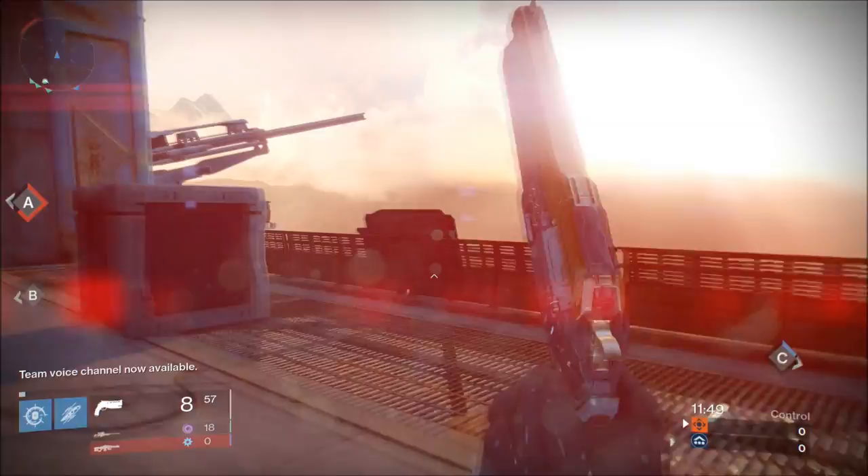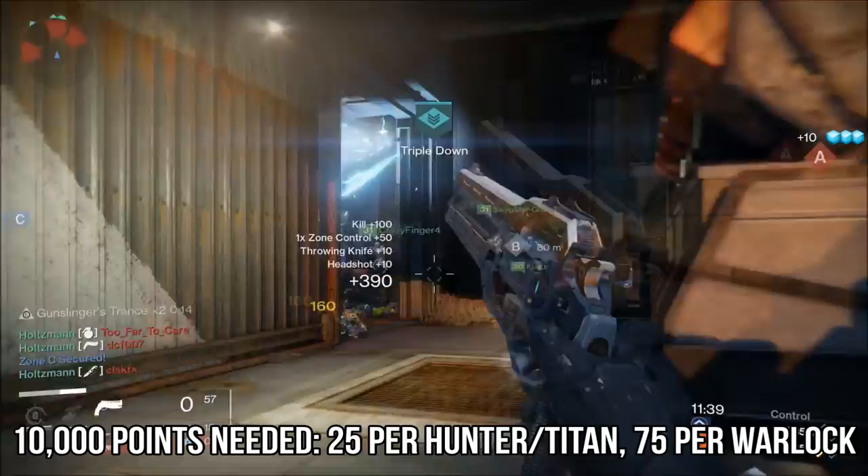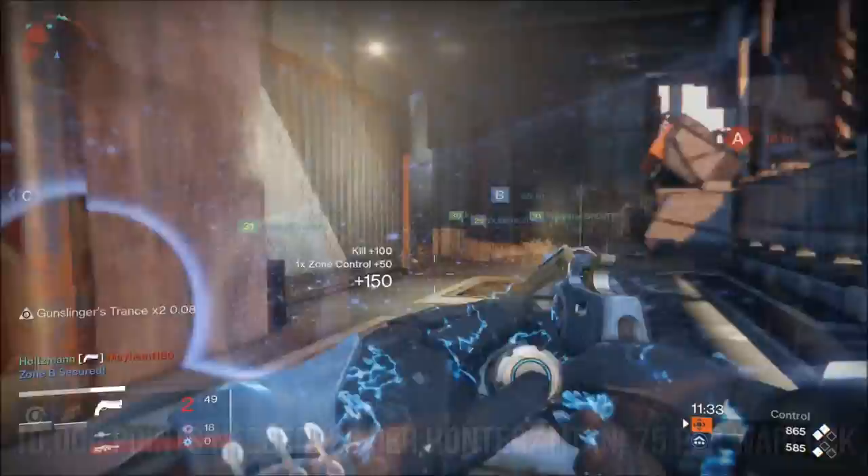After this, you will be tasked with going into the crucible and getting 10,000 kills. It actually doesn't mean you need to kill 10,000 people, though. Death does not count against you like the Thorn bounty, so really all you have to do is just go into the crucible and have some fun.